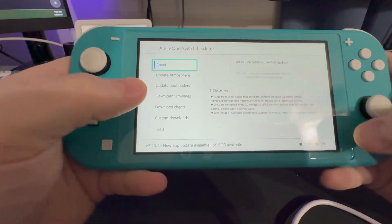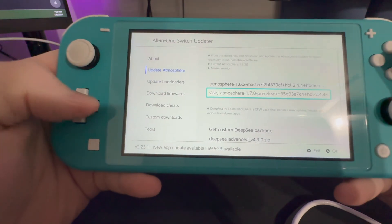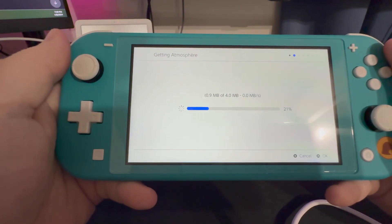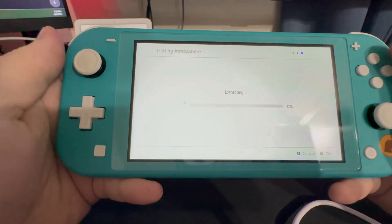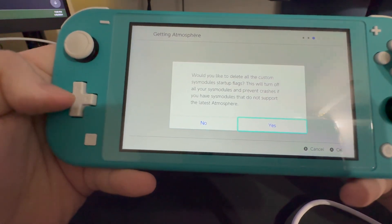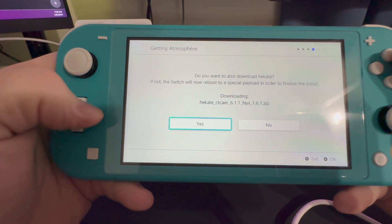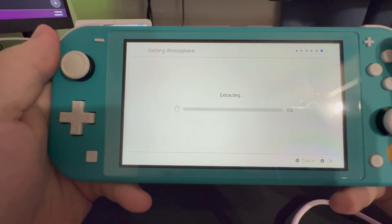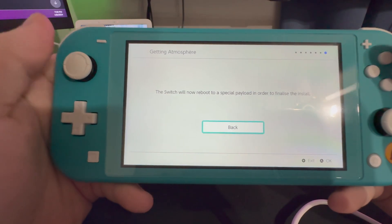In AIO Updater, as long as you're on the internet, you can update Atmosphere to the 162 or 170 pre-release. We're going to do the 170 and just confirm. It's going to download and install pretty quickly. Overwrite the existing? Yes. Delete our custom sys modules and flags? No. Download Hekate? Yes. Overwrite existing? Yes. Copy? Yes. And then we can go back.